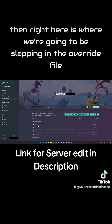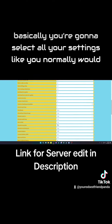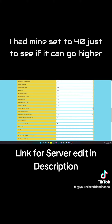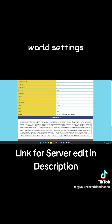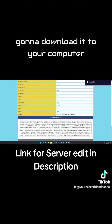Right here is where we're going to be placing the override file. The website link will be in the YouTube description. You go there, select all your settings like you normally would. Pal worker number only goes up to 20 — I had mine set to 40 just to see if it could go higher, but it doesn't work unfortunately. Once you scroll all the way to the bottom, don't hit 'Export Palworld Settings' — that's single player. You want 'World Save', then hit Generate and it'll download to your computer.